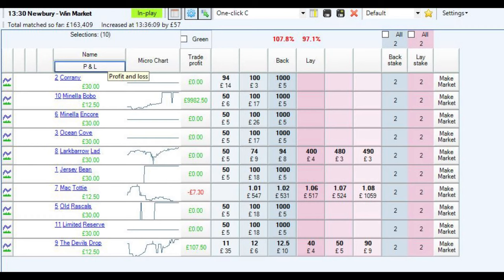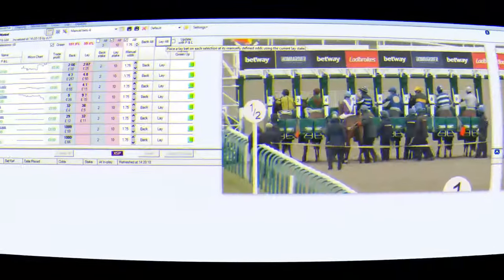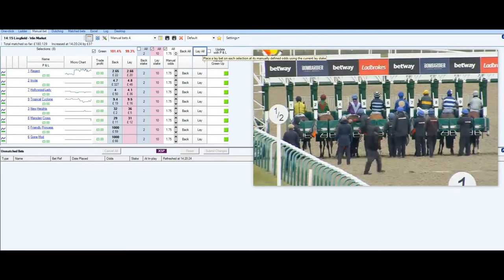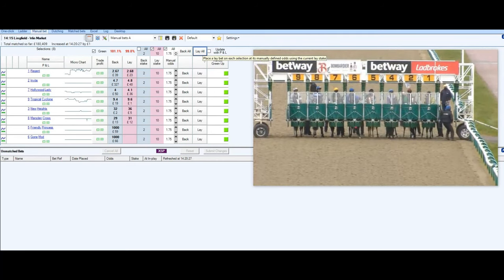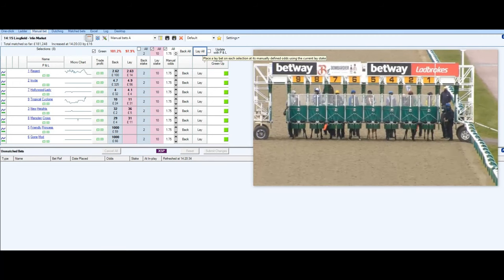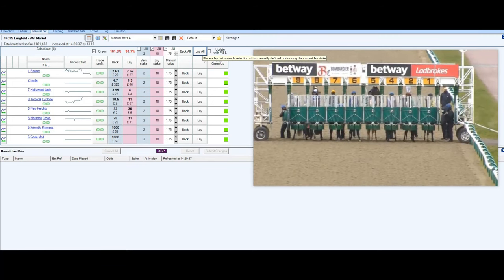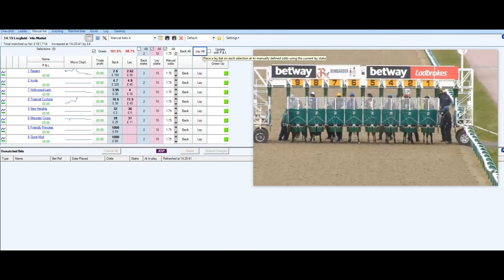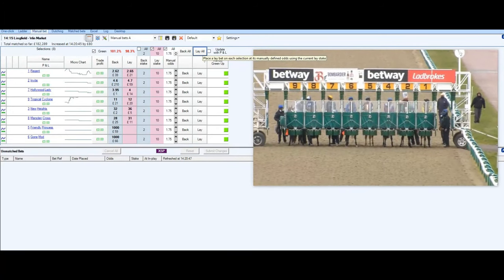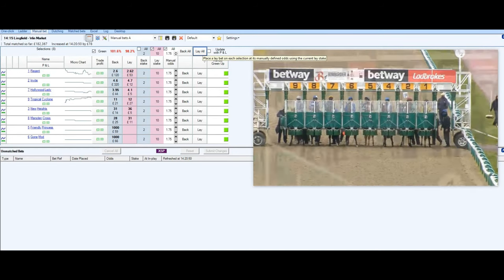Let's go over to a live race with the BetAngel software — which I'm not explaining today, but there will be a future video by James explaining it. This will allow you to use the automated feature — it's quite simple for laying all bets at once. As you can see they're all entering the stalls now. I've got a live race on screen — it's a stream from another source so it's a bit delayed behind the actual market on the left. I've already set it up for in-play, so my lay stake is £10 at 1.75, and with one click of a button once it goes in play I'll be able to stake all of my bets in one go.